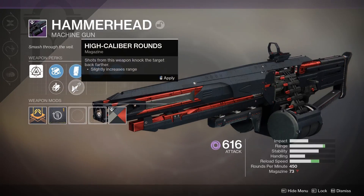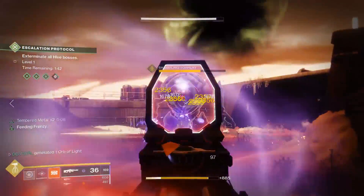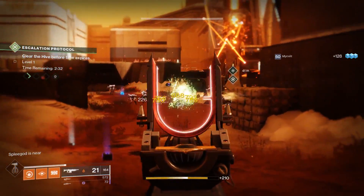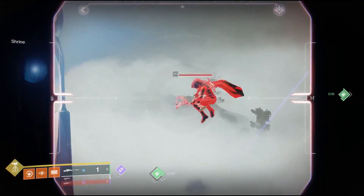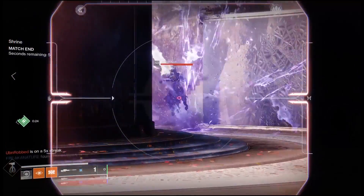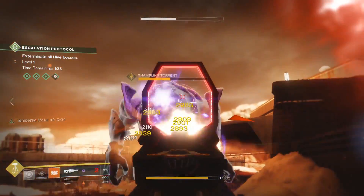The weapons you acquire through these forge events include the beefy Hammerhead Legendary Machine Gun, which, with a good roll, offers void damage en masse. The Ringing Nail auto-rifle is fairly dull in my opinion, but Tatra's Gaze has piqued my interest as it's rapid-fire and hard-hitting, and if you roll with a kill clip, it could offer some promise in the PvP space. But nothing has stood out as a must-have piece of gear yet.